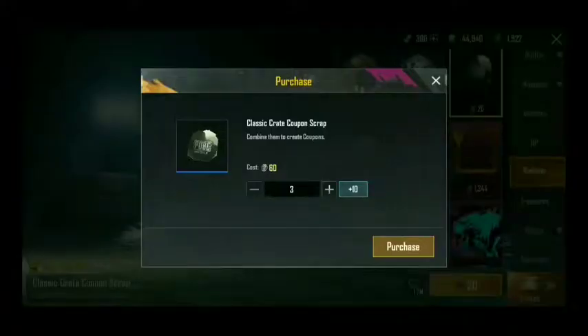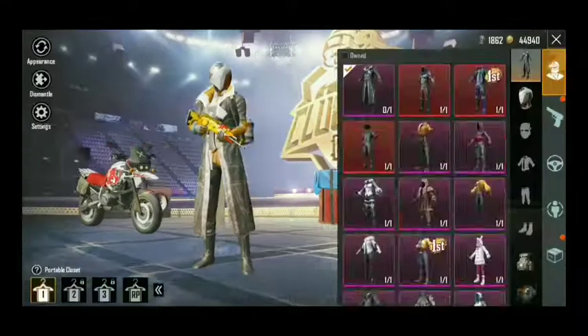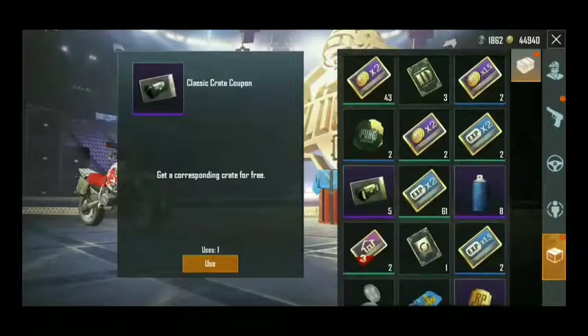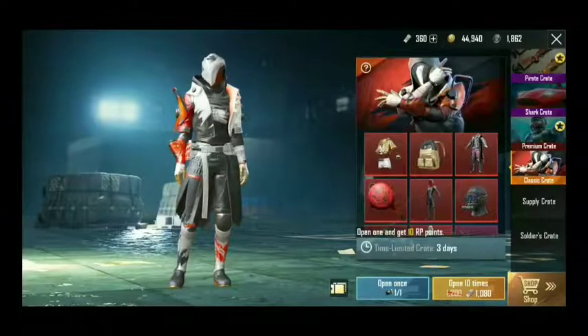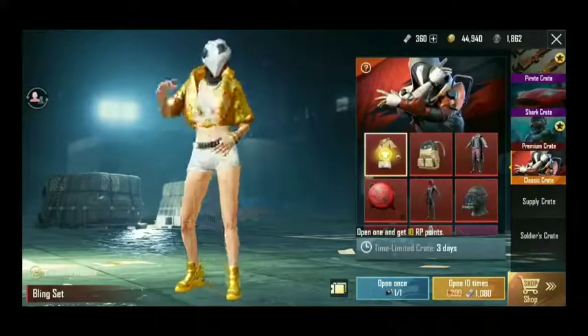I bought 3 extra crates so I can open an extra crate — this is just a practice crate. I combine scrap and scrap to create a crate, and you can see here I have 5 coupons which are premium crates, and one classic which is a sample. I will open it with you because there are many items but you don't always get them.